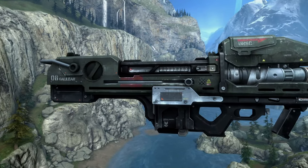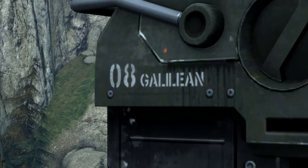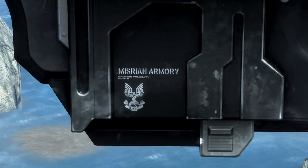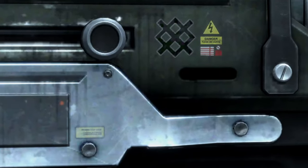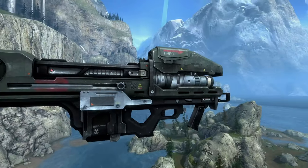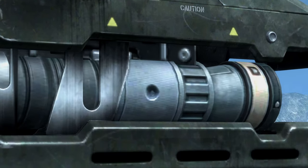Trademarks on this gun were plentiful. It says '08 Galilean' at the back, Mizra'ah Armory and the UNSC's logo at the bottom, a couple of warning labels in the middle, and finally at the front is another UNSC and caution label at the top and another label at the bottom.